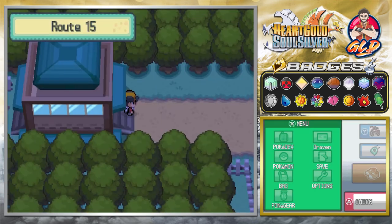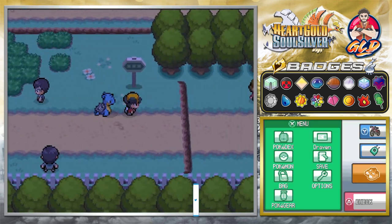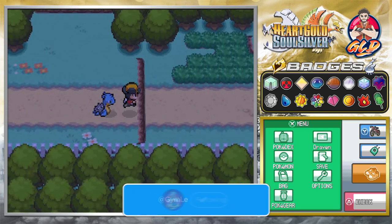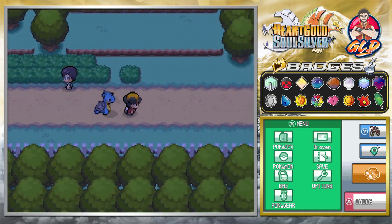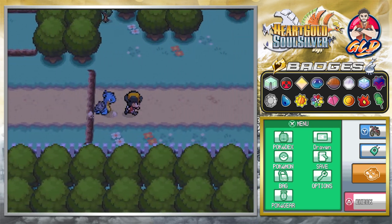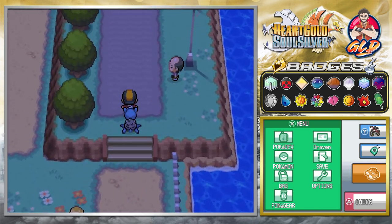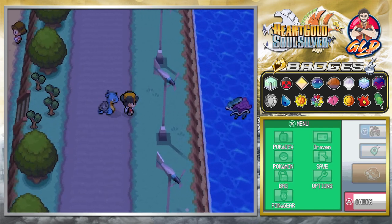Here we are on the dreaded Route 15, all the way through 14, 13, and 12. I hate this place with a passion, but thankfully we've already beaten everybody here. We need to go to the final portion where Suicune might be — there's a big body of water here, it looks pretty nice. And would you look at that — Suicune is right there!